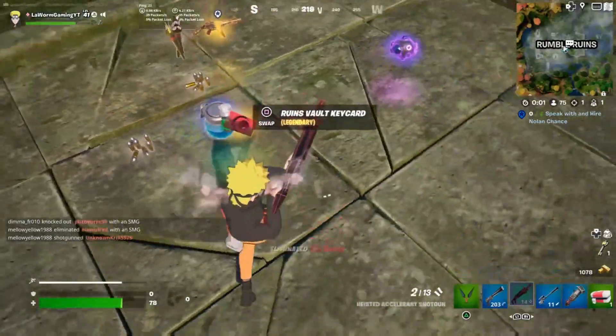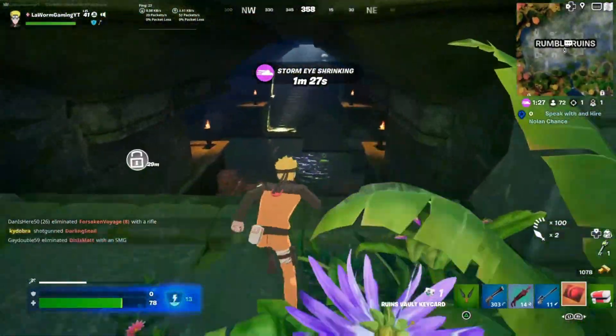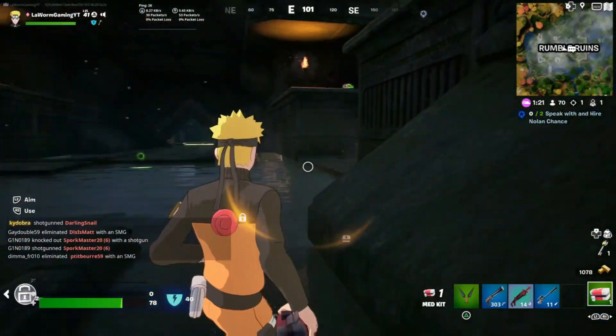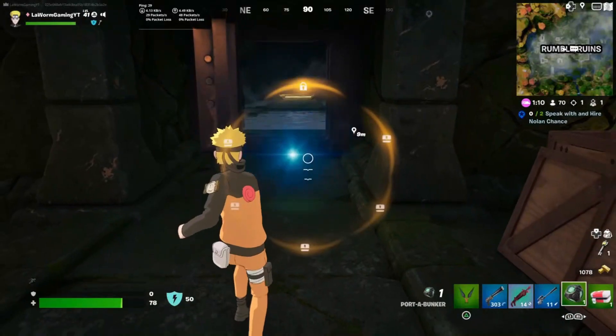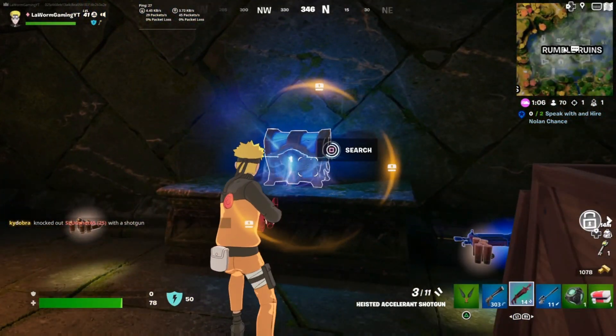Once you've killed the dealer he will drop a gold SMG, a key card, and some other goodies. Now head to the vault and start opening the chest. A small suggestion: if you see any of these little builder fort things, just throw one down in front of the door so it prevents an enemy push. It gives you a little bit of space and breathing room to open the chest.